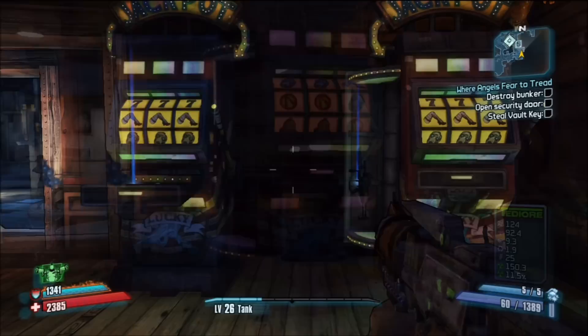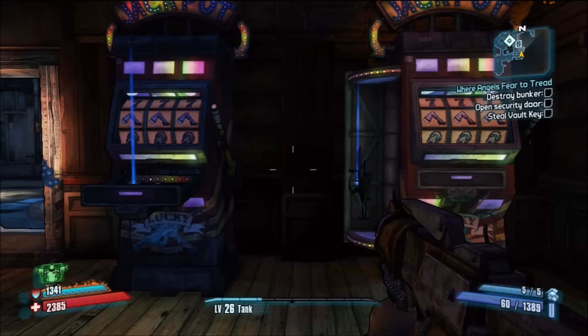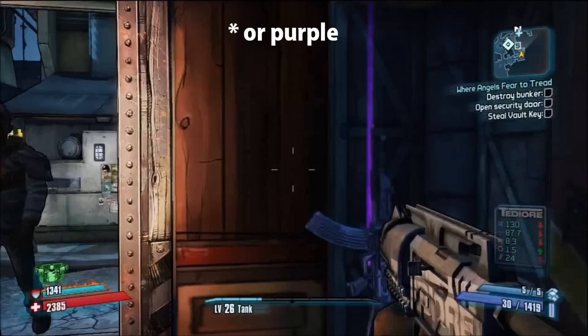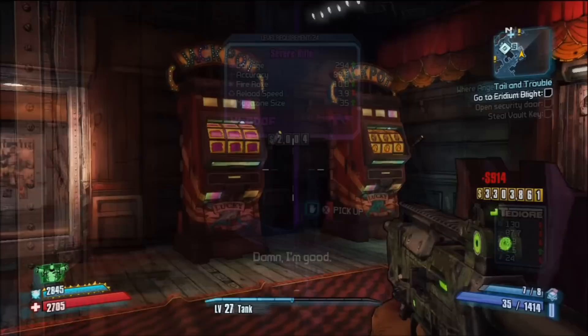Next we have the three legs, which are not that common. They either award you with a blue or purple weapon. The three legs are rare, but should come up a few times in an hour gambling session. Next we have the three Marcus faces. This is a really rare jackpot that I have gotten only a handful of times. This jackpot awards you with a blue weapon, which is one of the rarer weapon types in the game.